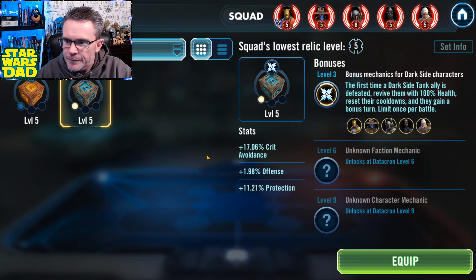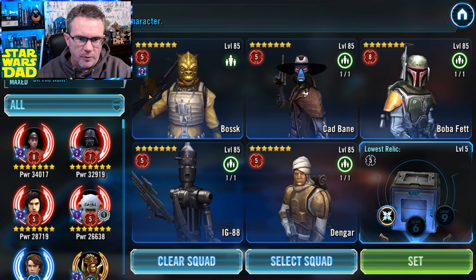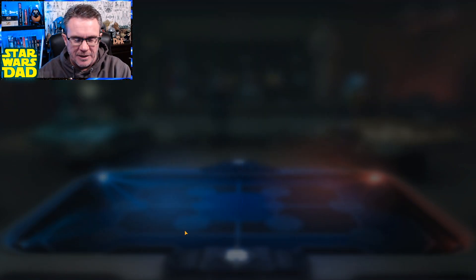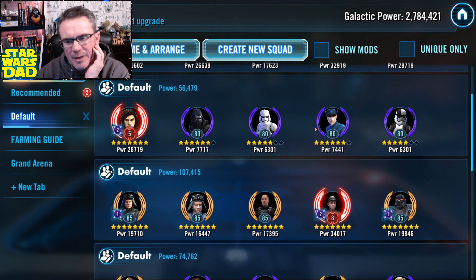This team has a node that revives a tank ally — let's put that on defense. More crit avoidance, more offense, more protection. Bossk's leader gives everybody 50% bonus protection, and they all recover protection every time they try to land debuffs. We're just going to make the opponent make some kind of effort down there. I've got Kylo Ren unmasked — I haven't really worked on First Order yet so it won't be very good.